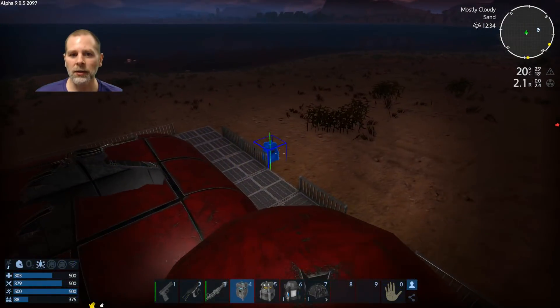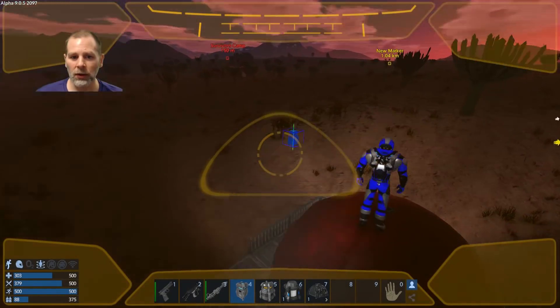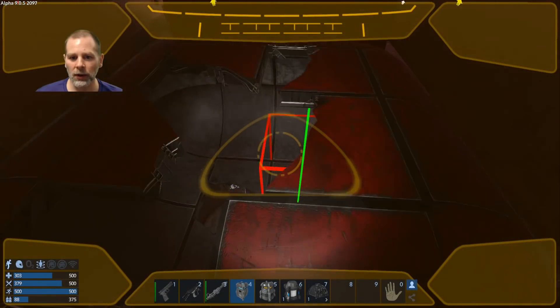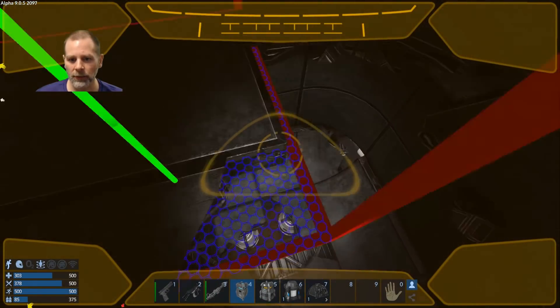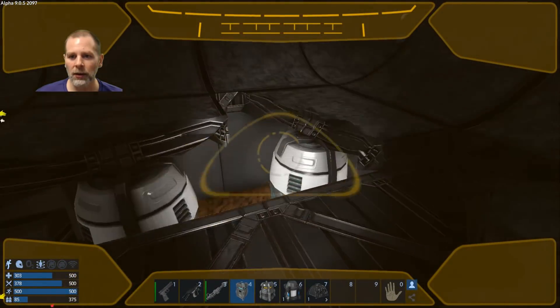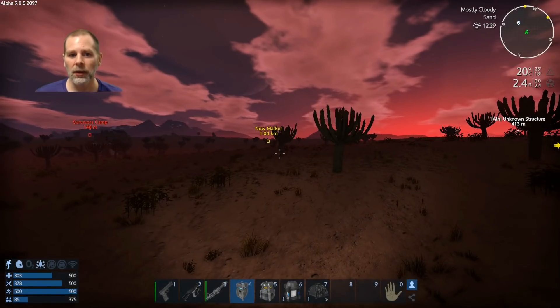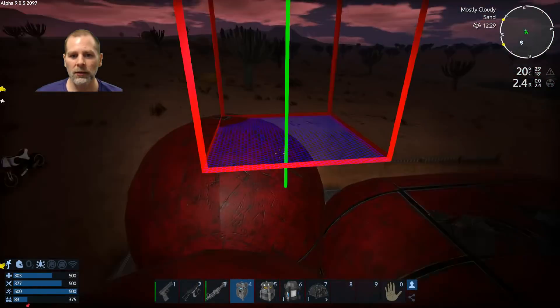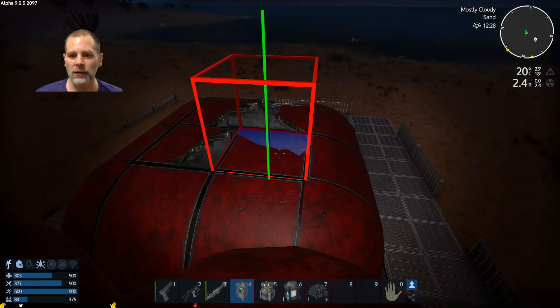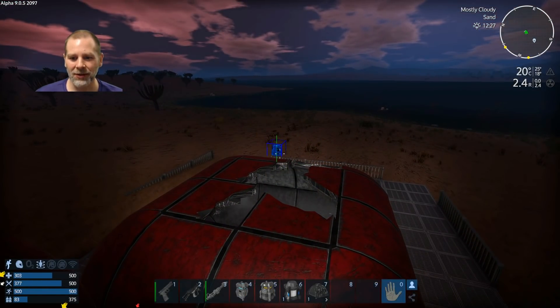Let's do this — just so we don't have any critters attacking us while we're looking through here. Let's see what this is. There's something down here — there's barrels down here. Cool. And there's more barrels here. Okay, looks like we found some stuff. Looks like we found the jackpot here.